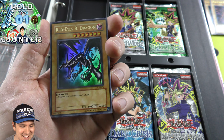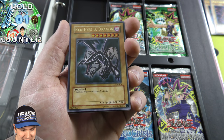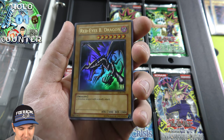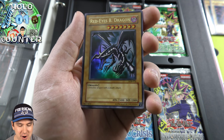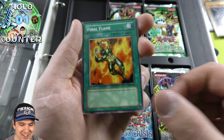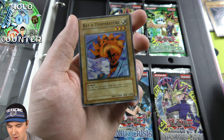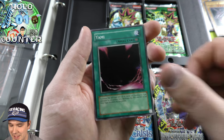Oh my gosh, that is amazing! Wow, dang, that is incredible. Beautiful looking card. Wow. Oh, how cool! Ultra Rare in our first pack — Red-Eyes Black Dragon. Dang, that is awesome.